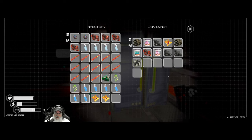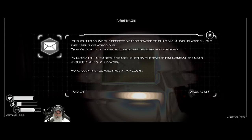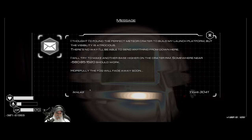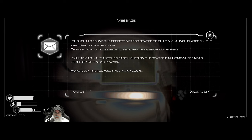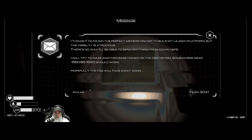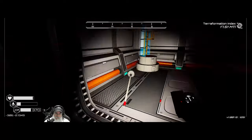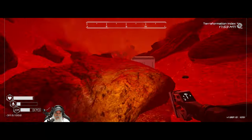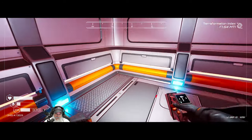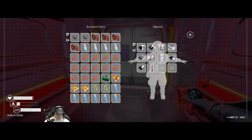I'll take the squash seed and the eggplant seed and leave the rest. There's a note here from Iklas — 'I thought I'd found the perfect meteor crater to build my launch platform, but the visibility is atrocious. There's no way I'll be able to send anything from down here. I will try to make another base higher on the crater rim somewhere near these coordinates. Hopefully the fog will fade away soon.' That's actually a hint as to where his other base is — the one on the other side of the crater. We got a total of 13 rods out of the deal.